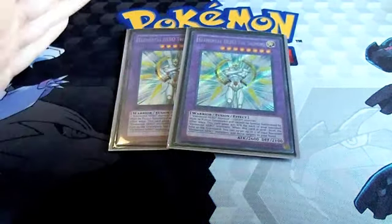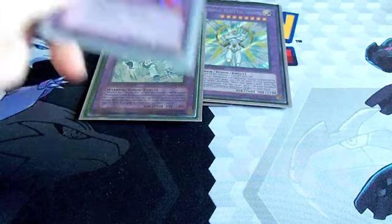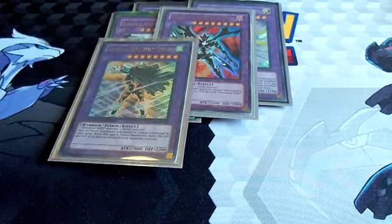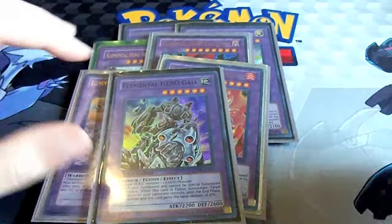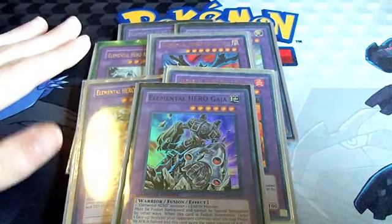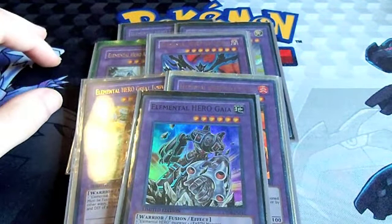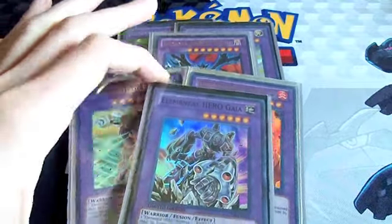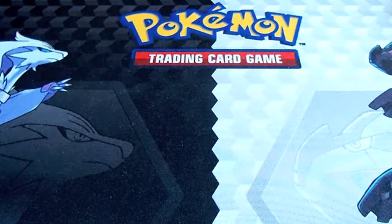On to the extra deck — fusions first. We've got two Elemental Hero The Shining, one Absolute Zero, one Escuridão, one Great Tornado, one Nova Master, and one Elemental Hero Gaia. We need them all for Super Polymerization. None of these other cards are bad: Great Tornado cuts your opponent's monster attack and defense in half, Nova Master lets you draw cards, and Absolute Zero is always very good. You'll never need a third Shining because all of these options are playable.